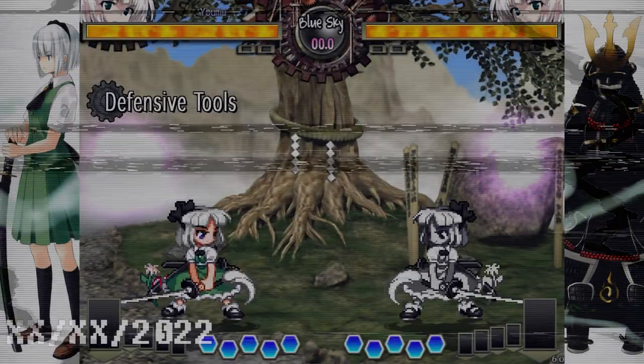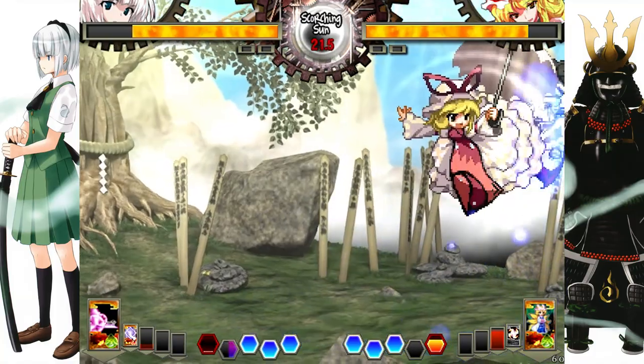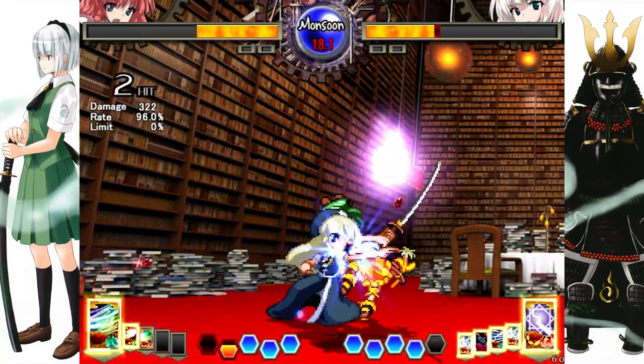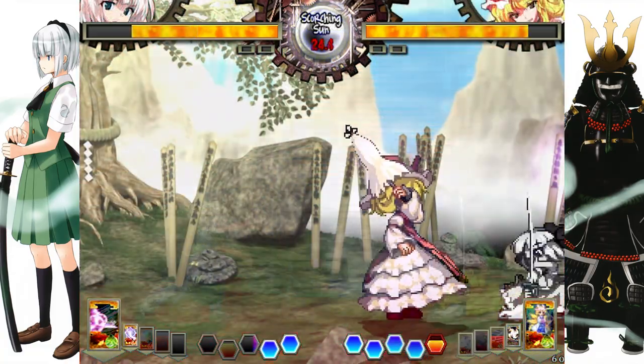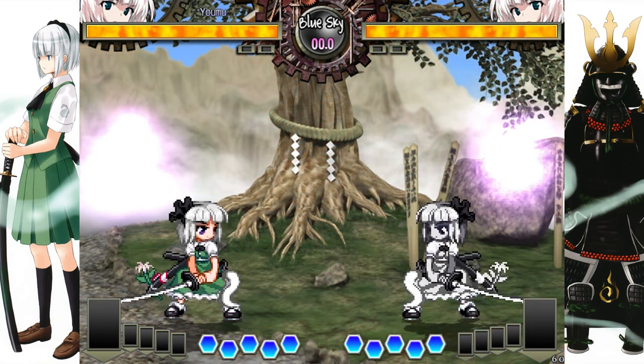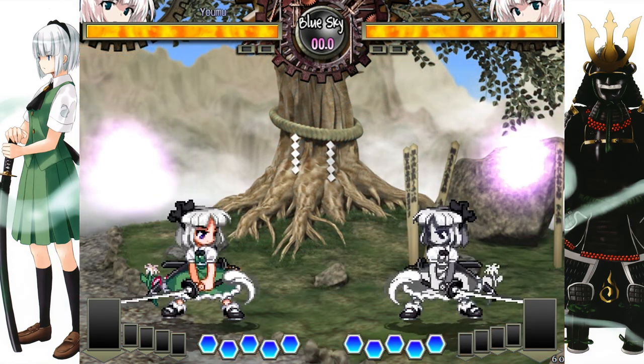The tools Hisoutensoku offers are: blocking and air blocking, poking the opponent out of what they are doing, the graze mechanic to avoid projectiles, Border Escape, and lastly, system cards with clear defensive effects, and so on. Let's start from the top.